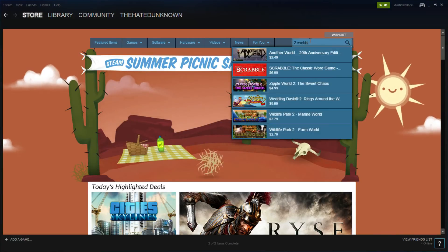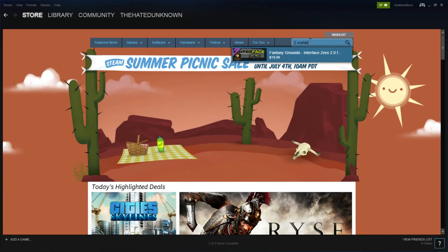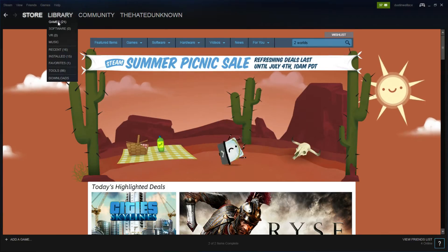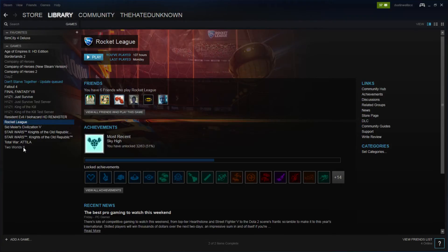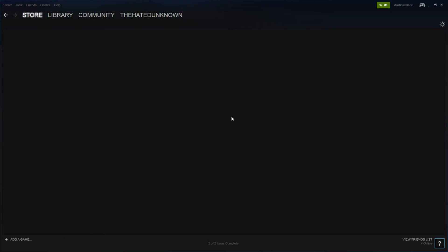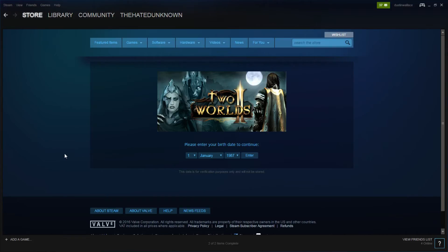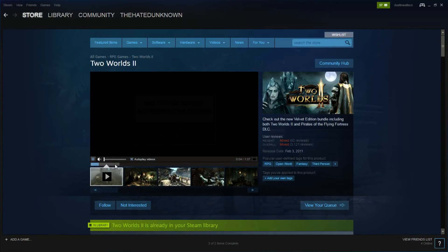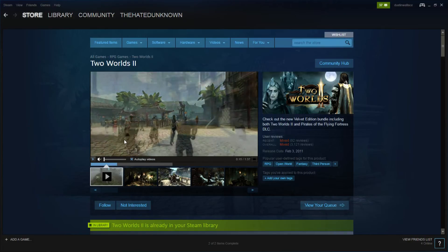Two Worlds 2 — wait a second, how do you say that again? Two Worlds 2. Let's check it out and see what the game sells for anyway. The game sells for 20 bucks — yeah, no joke. That's the only thing I got so far.